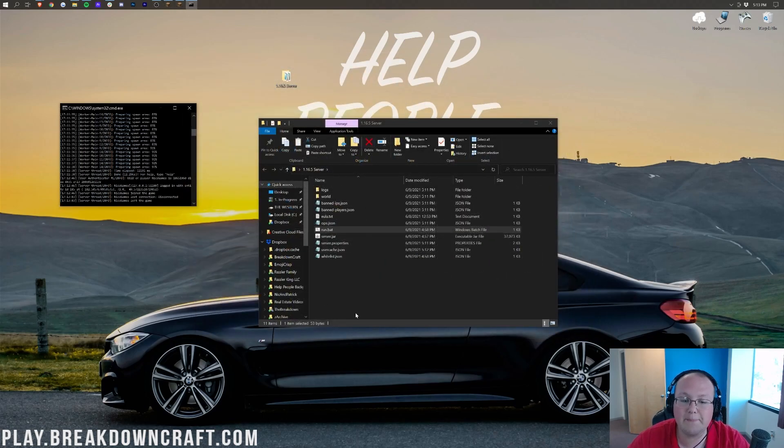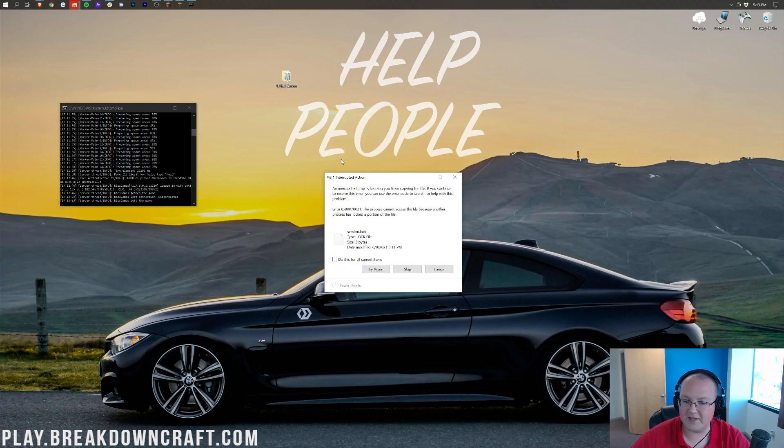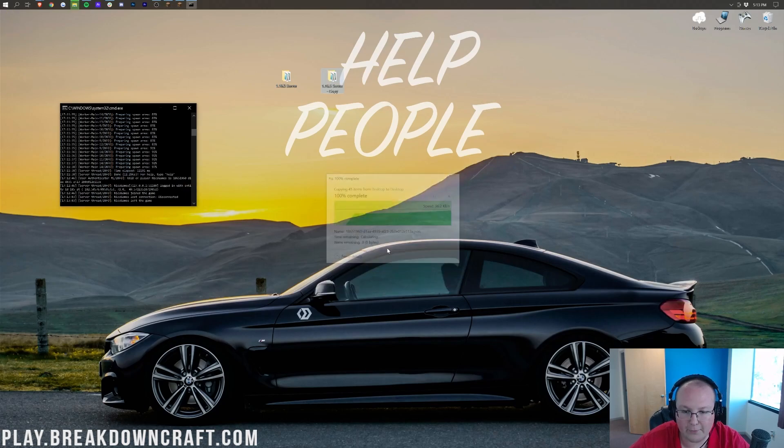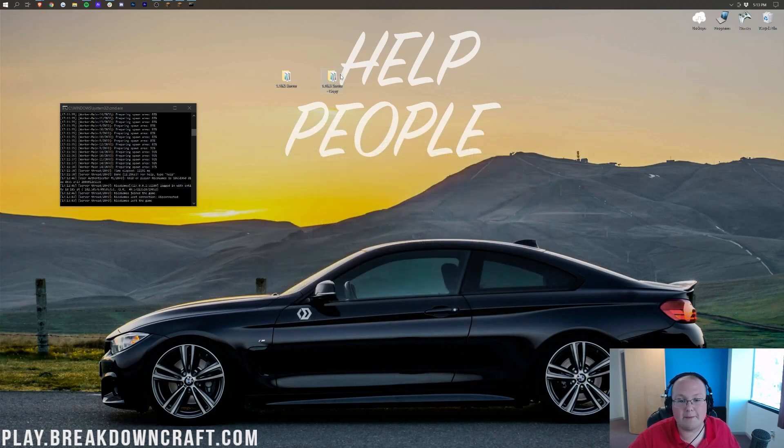The first thing you need to know about updating your server is you need to back all of this up. It's not really complicated at all. All you want to do is take your server folder, right-click on it, click on copy, and then right next to it, right-click and click paste. This could take a while. If you get an unexpected error like session.lock, you can just skip that file. Then go ahead and open up the copy and make sure everything looks similar — make sure there are files and folders in there — and then you're good to go. That's how you back up your server.